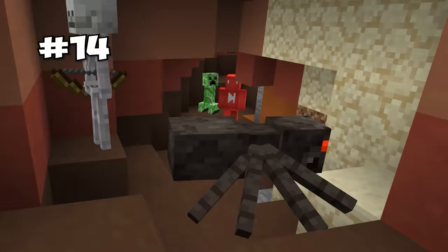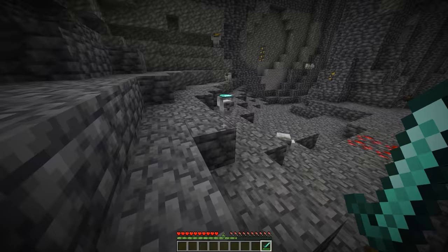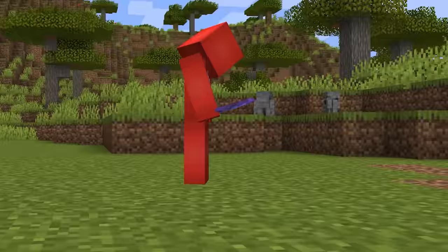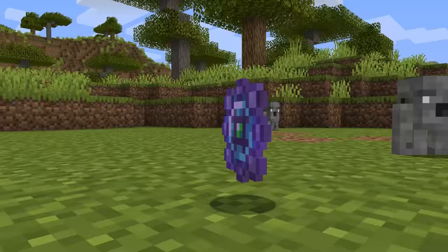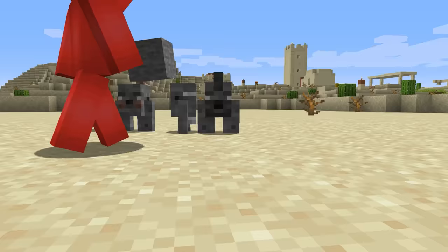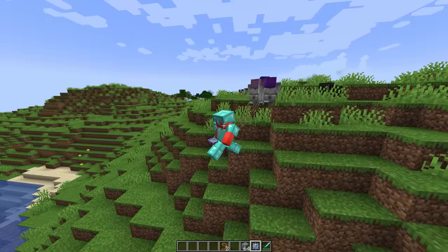There aren't many passive mobs down in the caves — enter the Stonelinks. Spawning deep underground, these little fellas are pretty shy. But if you sneak up and get the jump on them, you might just get the item that they're carrying. If you're lucky, you might get an item called a Heart of a Diamond, and with this, we can tame our own Stonelink to have them hold our items. We can even change how they look by feeding them different types of stone, making them an extra handy slot for our inventory.